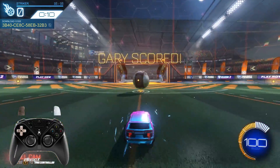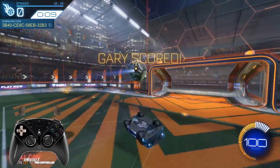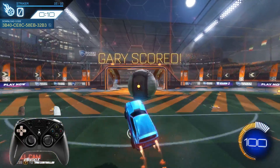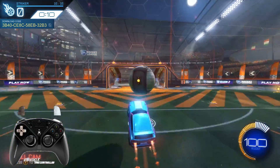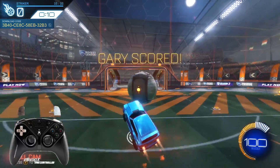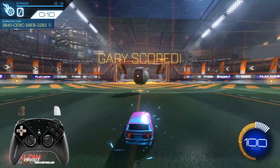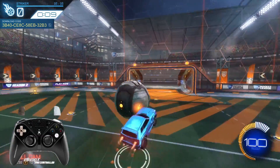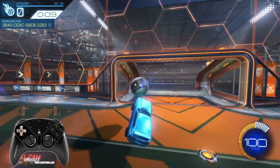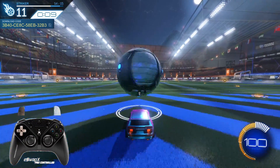We also want to start placing shots better. At Platinum to Diamond, players are starting to understand how to make saves efficiently, so we have to make shots that are placed properly to get around the opponent. You want to practice taking shots to the far right, far left, top right, top left, low right, and low left — finding the opening the opponent is leaving and placing your shot in that spot.